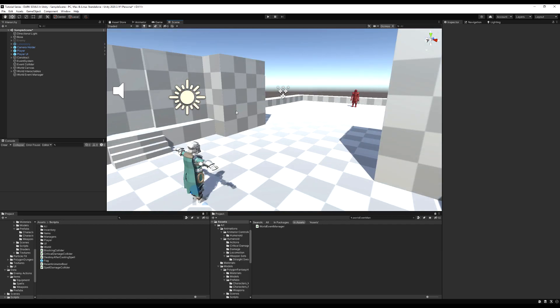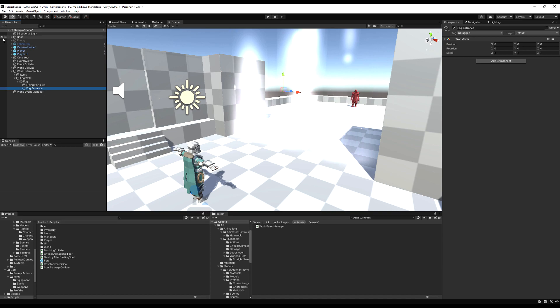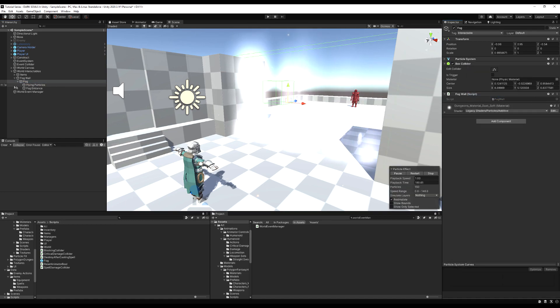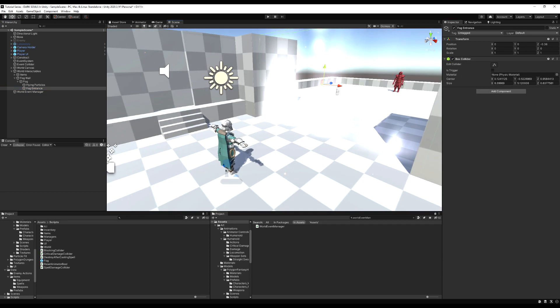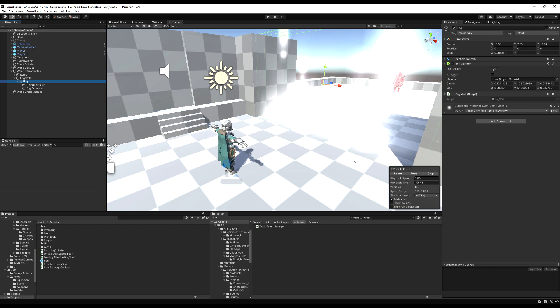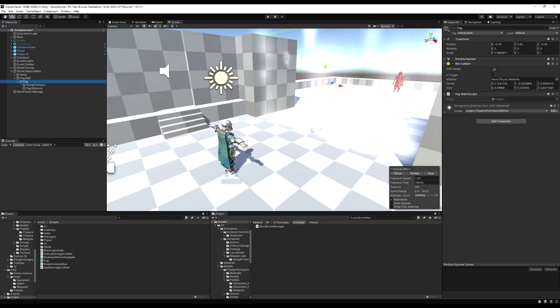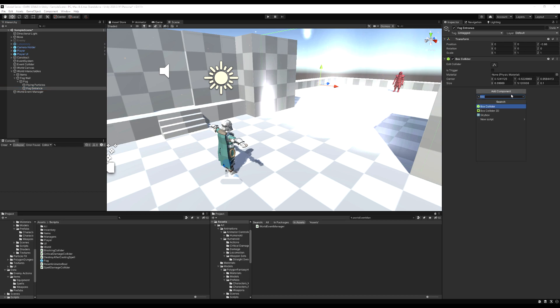Moving onward - let's create another empty game object under the fog particles and call it 'FogEntrance'. I'll move it back a little bit and add a box collider component. We can copy the box collider component from the other one and paste the transforms, then move it back and make it a bit thinner. Let's make it honestly kind of paper-thin - you don't need it very thick. Position it just behind your actual fog wall collider.